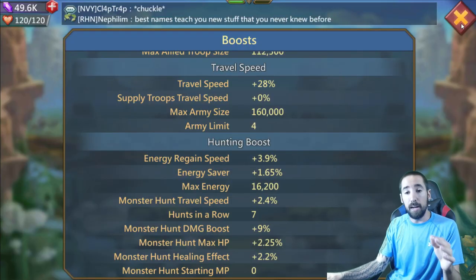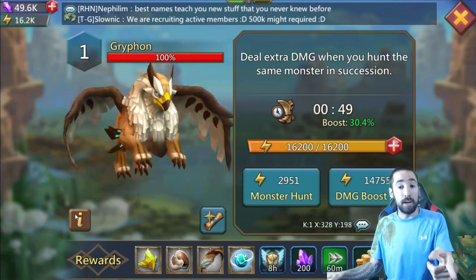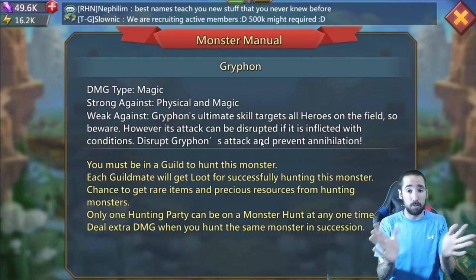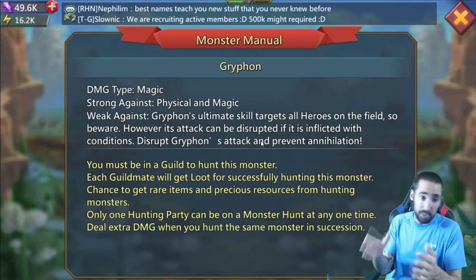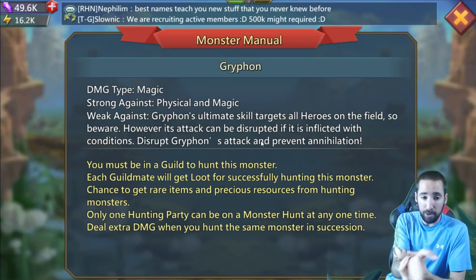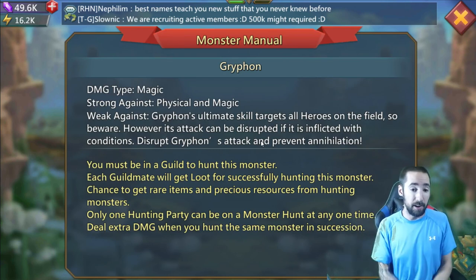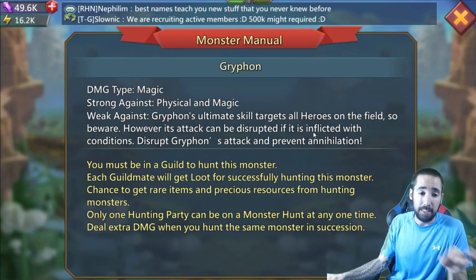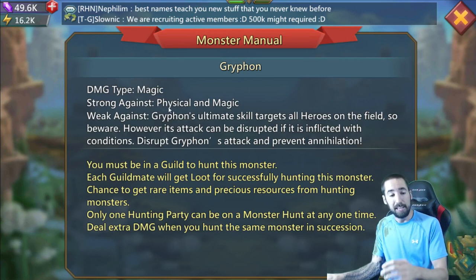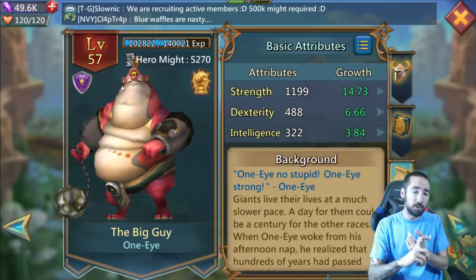Now let's talk about what heroes to use for Frostwing or Griffin. Take a look at the Griffin info on the bottom left — click it and it shows you what he's weak against and strong against. His damage type: he throws magic at you. He's strong against physical and magic. Griffin's ultimate skill targets all heroes on the field, so all heroes get attacked — beware. His attack can be disrupted if inflicted with conditions. The key thing I'm looking at: he is strong against physical and magic.